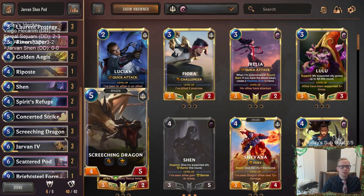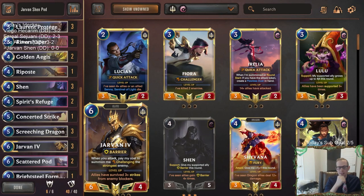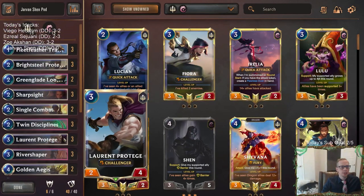I think Jarvan in particular is really well positioned against Sivir and Ruin Runner and stuff like that, being able to come in and challenge them and just get through the spell shield. I think Barrier is really well positioned against those kind of decks.